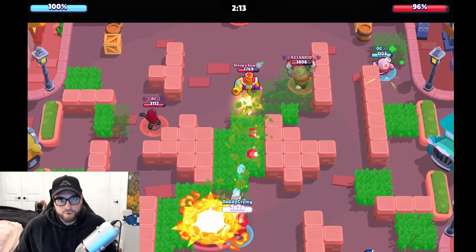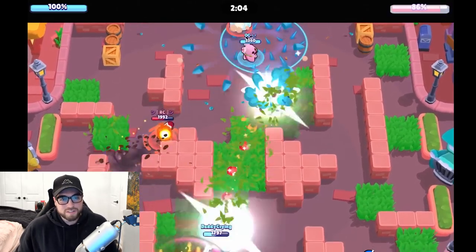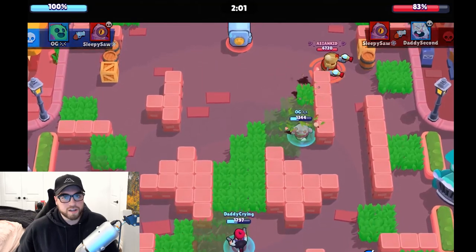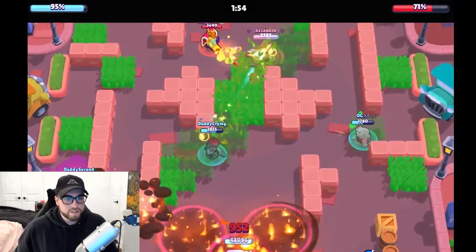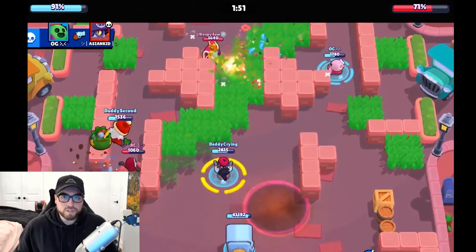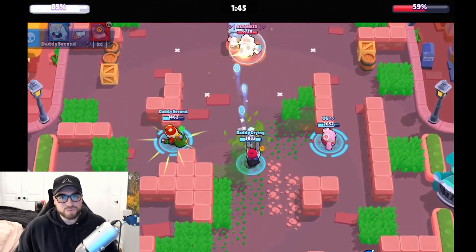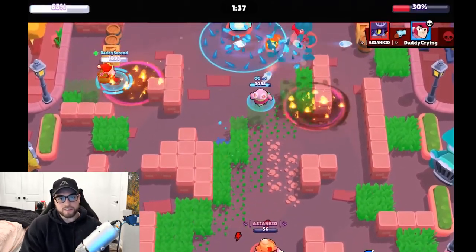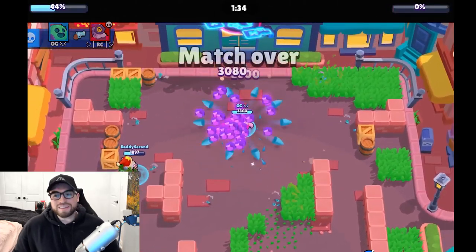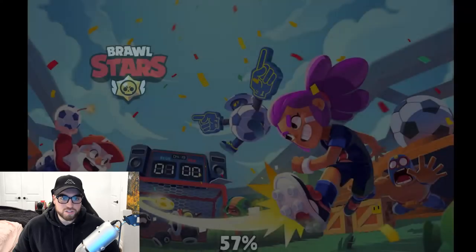Communication in Heist is very, very important. I recommend voice chat, but if that's not possible, hopefully you have a consistent team where you start learning each other's habits. It really comes down to understanding the mode — it's all decision making. One good or bad decision can win or lose you the game. When I first started playing Heist I always wanted to play defense because I'm naturally more passive. You've just got to get comfortable with it through practice and learn which trades to take and which to avoid.